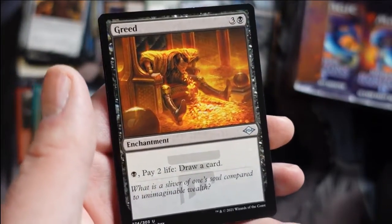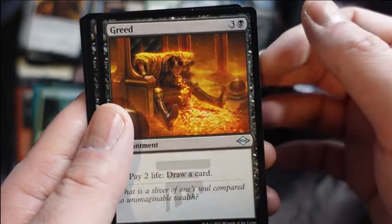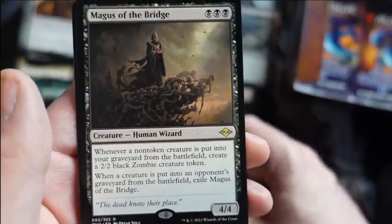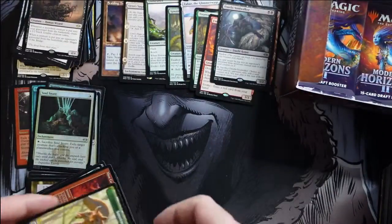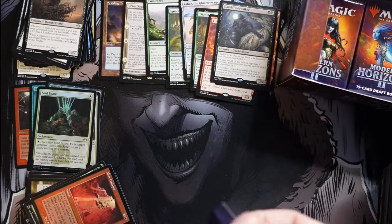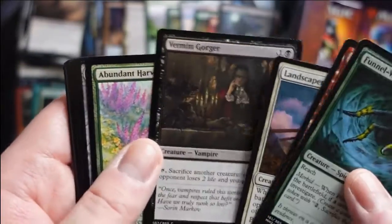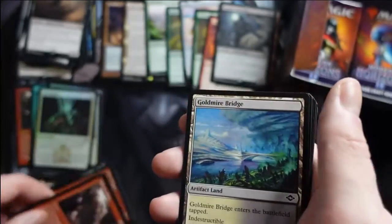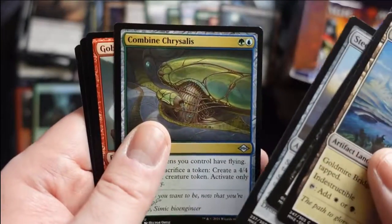Oh Greed — I forgot this was being reprinted, from the original Legends. Nice art. Gives us Wonder and we get Magus of the Bridge — an interesting choice for a Magus. It's weird that it doesn't actually work in the graveyard like the original Bridge from Below does, because at that point it would work the exact same way — wouldn't matter if it's a creature or not. I'm kind of not sold on it as a playable card; the downside is pretty real.